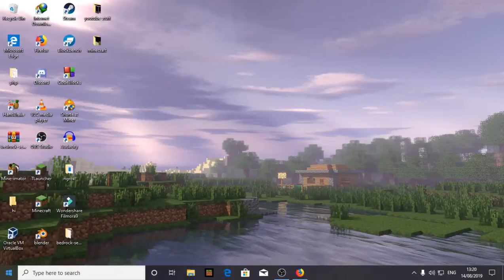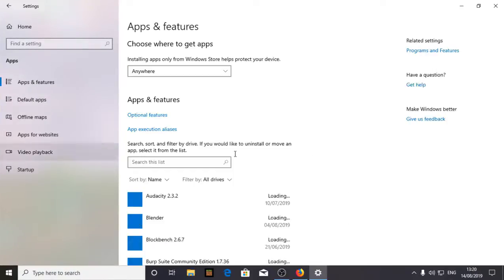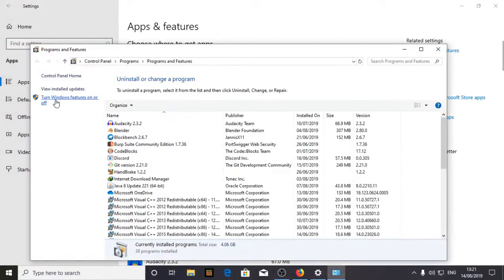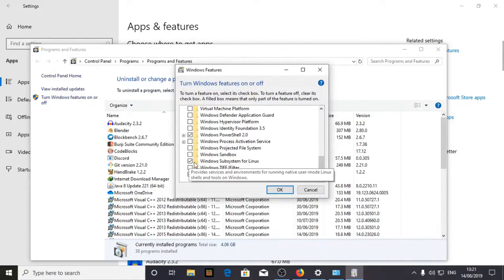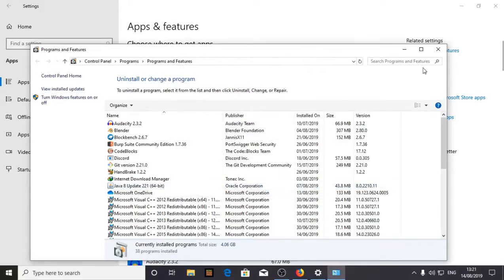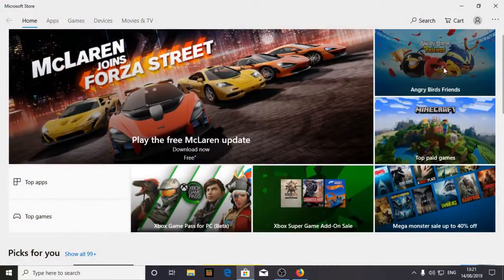Go to Settings, then Apps, then Programs and Features, and turn Windows features on or off. Scroll all the way down and you can see Windows Subsystem for Linux. By default it will be off — you need to tick it and click OK, then close everything.